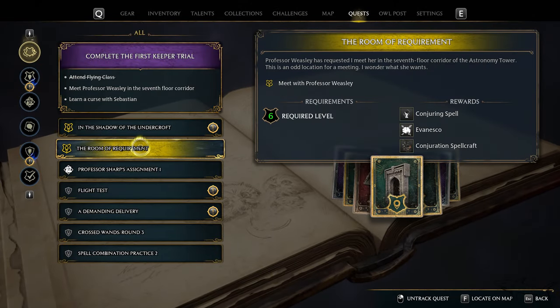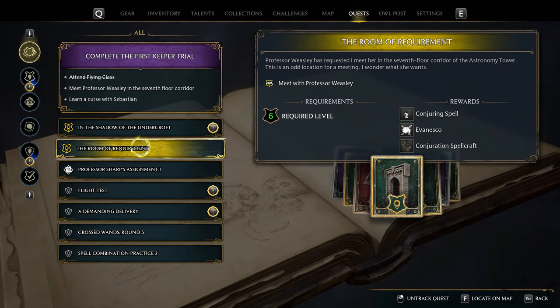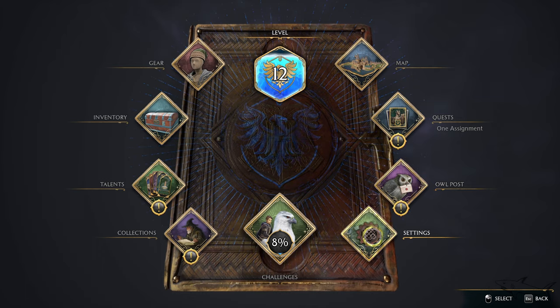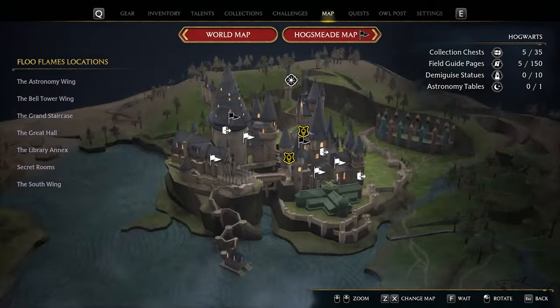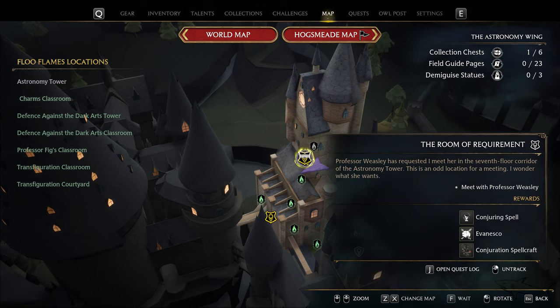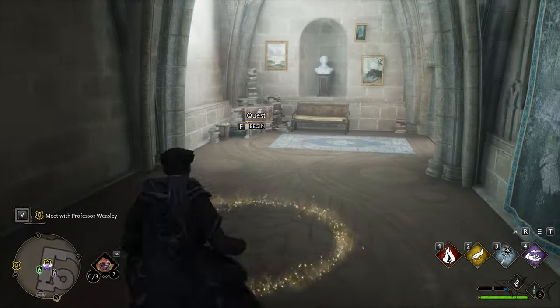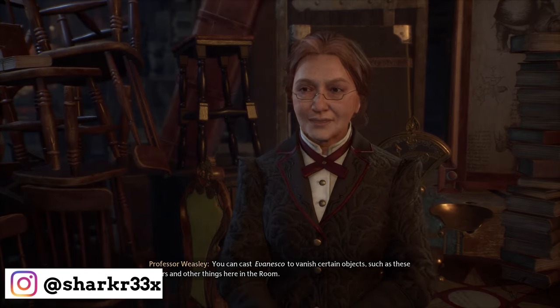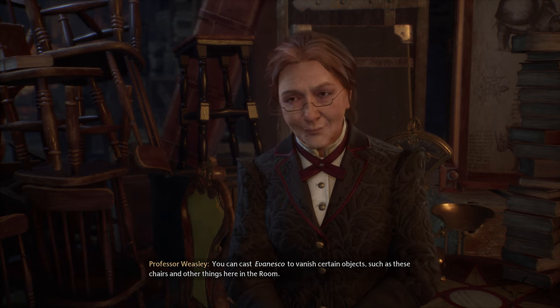In today's video I will show you how to get two really important spells in Hogwarts Legacy. First you have to start the main mission, the Room of Requirement, which will be available in the first part of the game. During this mission, which you can start right over there, you'll be able to learn new spells. You're going to talk with Professor Weasley.